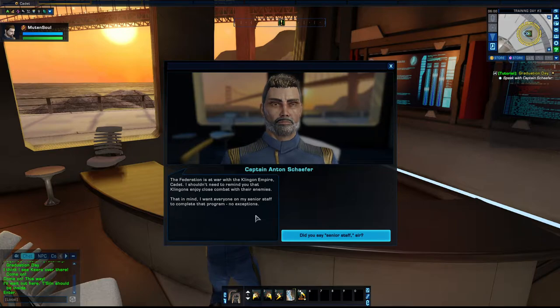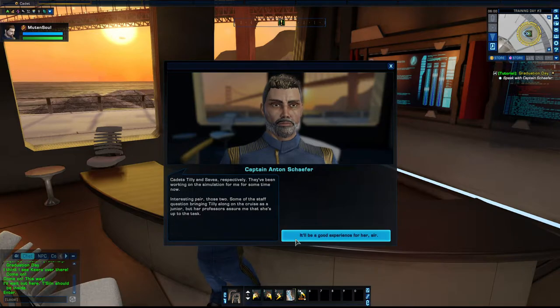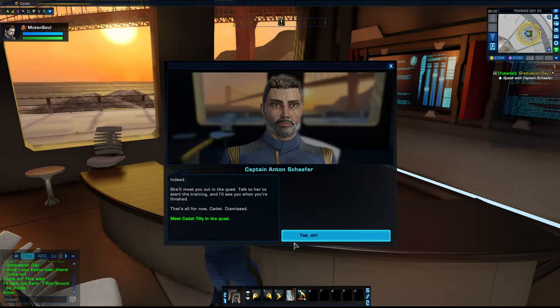The Federation is at war with the Klingon Empire. I want everyone on my senior staff to complete that program — no exceptions. Did you say senior staff, sir? There's a place for a cadet like you on my bridge once you finish that program. My chief engineer and tactical officer have programmed a training simulator for you. Cadets Tilly and Surveyor respectively. Walk to her to start the training and I'll see you when you're finished. Dismissed.